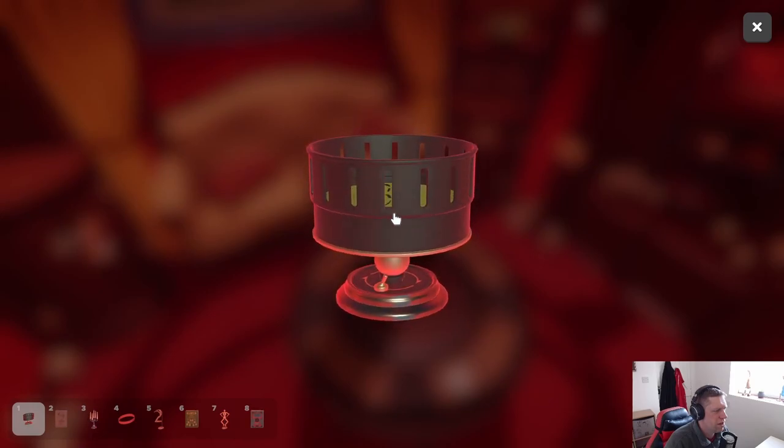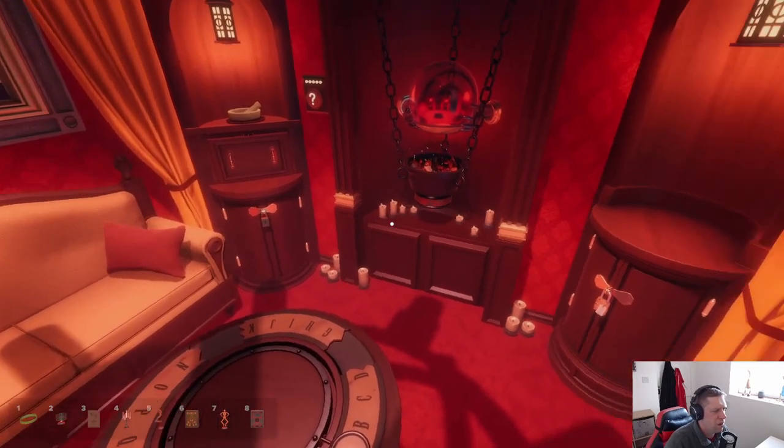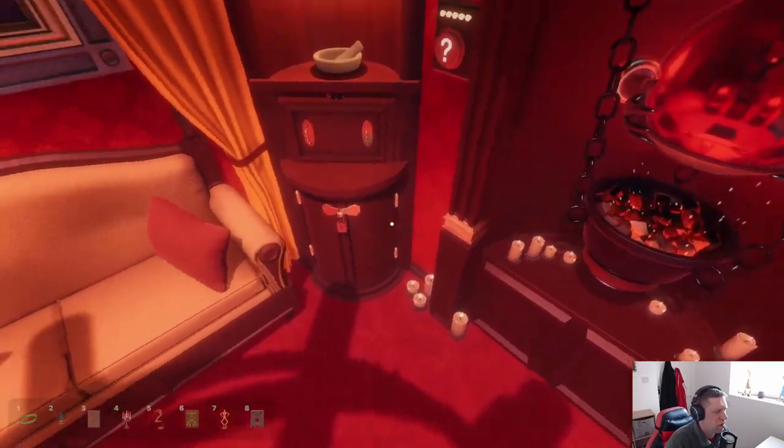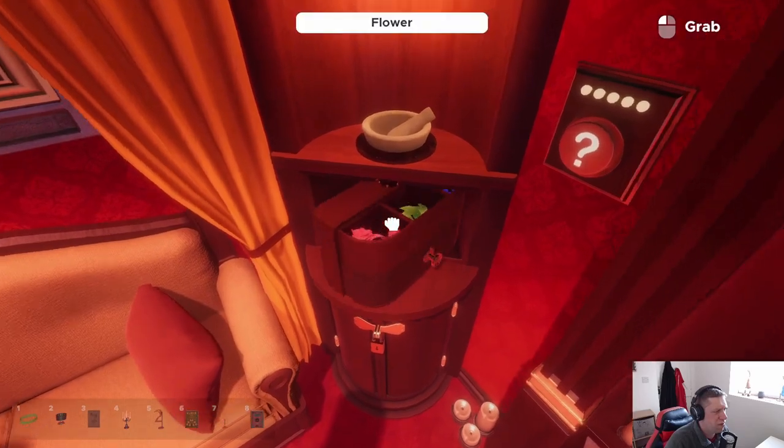Click to spin it and look through the slots. I saw a three - it's definitely a three. And an eight - there's a three and an eight. Where is the lock? Where's the combination for this though?